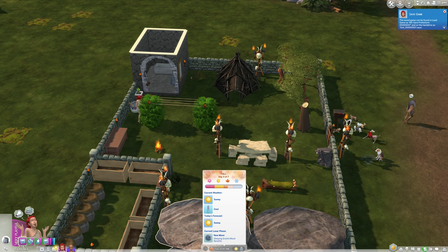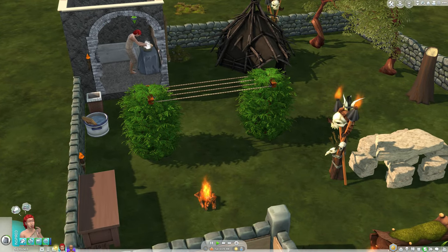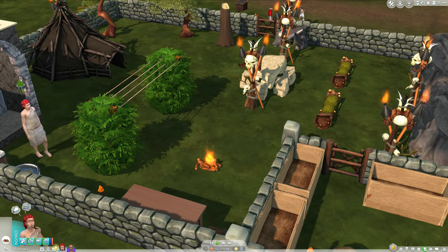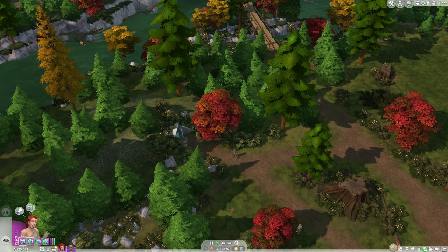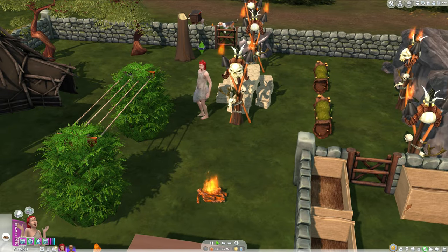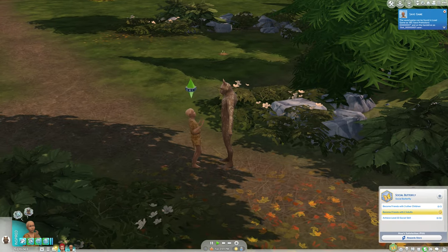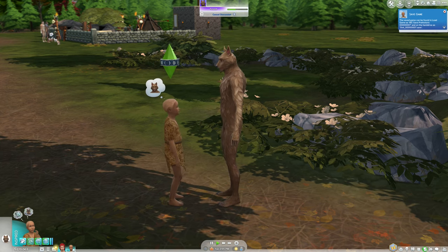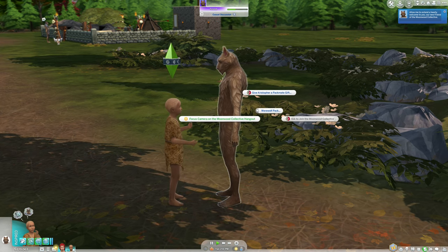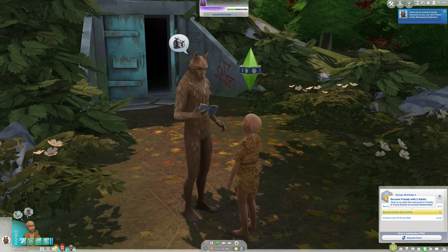Someone lit the fireplace. It might be cool but it's not cold. I thought I had something to prevent them from lighting it when it wasn't cold - we're going to put that out because it might start a fire. This is actually a CC fireplace which is kind of cool because it looks like a normal fire. River spent the day cloud gazing with Christopher and now we're going to become a friend of the Moonwood Mill Collective as a child. We can't join the pack because we're not officially a werewolf but we can get a head start on it by being a friend.